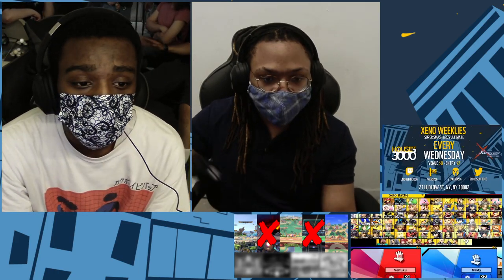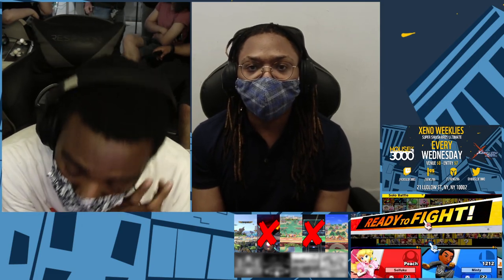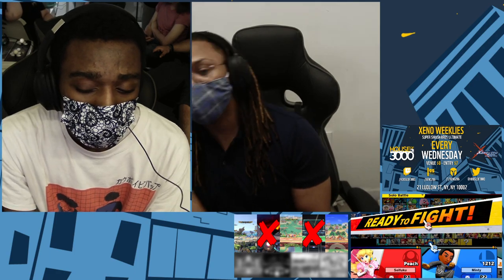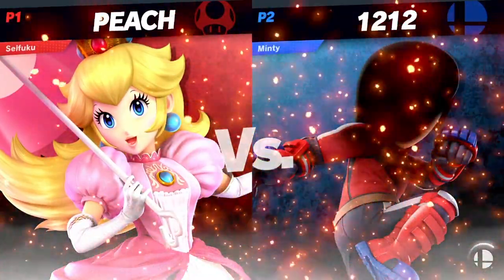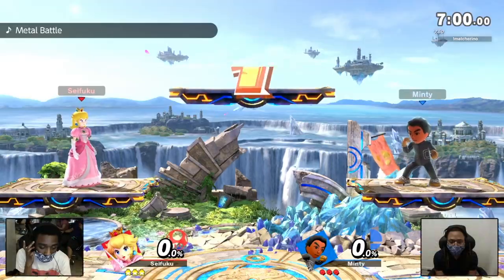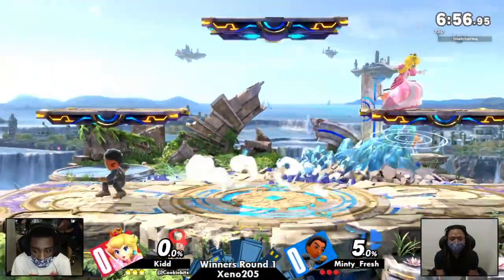It looks like we are getting Battlefield for the counter pick on that one. Both of these characters can actually do very well on there. Peach being able to extend off of others' disadvantage a lot more with the platforms, but platforms also giving more of a route to get out of disadvantage for Minty. Definitely going to see what happens this game.